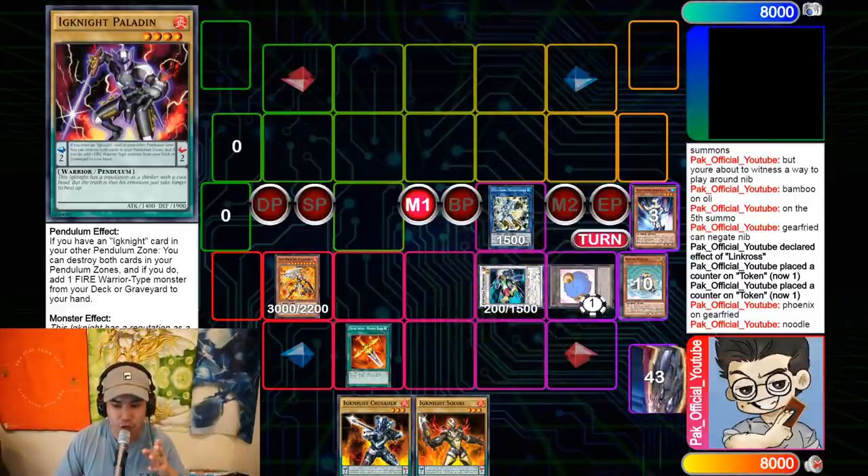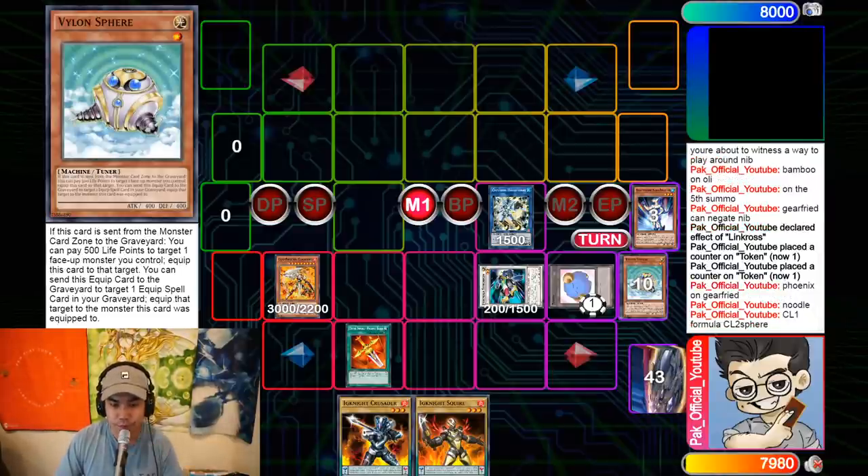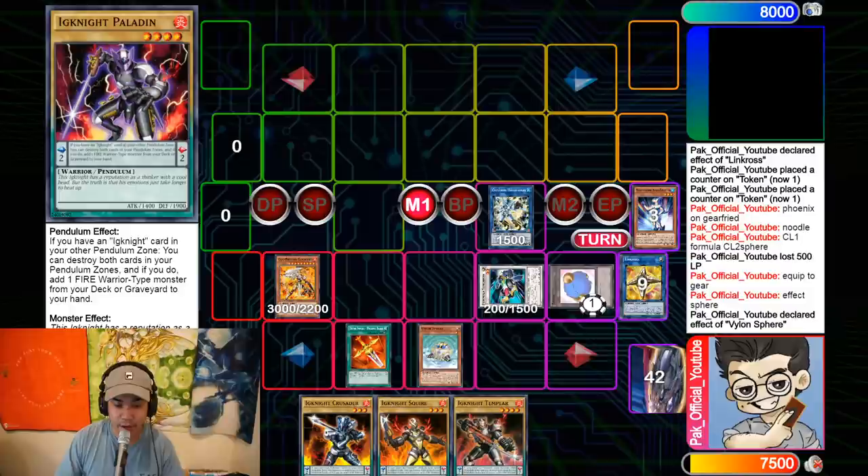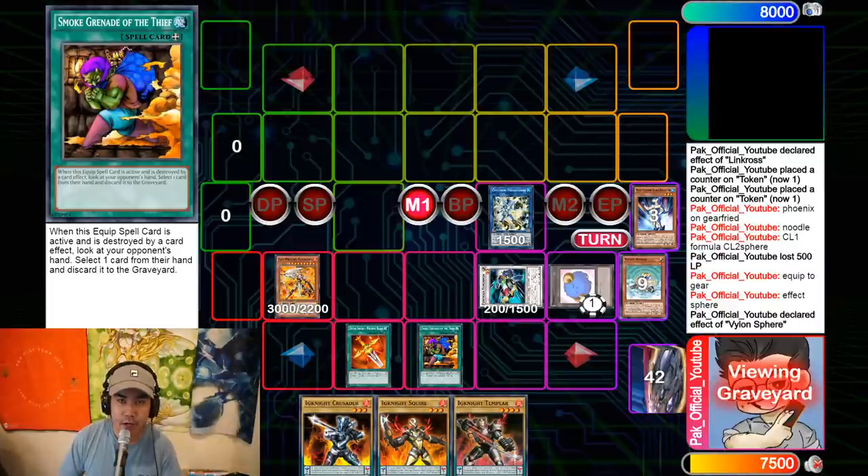We make Formless Synchron and chain block: Chain Link 1 Formless Synchron, Chain Link 2 Vyon Sphere — pay 500 LP, equip to Gear Freed, draw one card. We already drew one card at this point in the combo — it's insane. Then we use Vyon Sphere — send it to the graveyard and bring back Smoke Grenade of the Thief. I just started playing Yu-Gi-Oh not too long ago but this card, Smoke Grenade of the Thief, is literally Confiscation — and it's completely legal. When this card is destroyed by a card effect, you look at your opponent's hand and select one card to send to the graveyard.